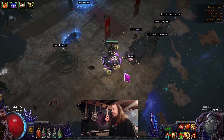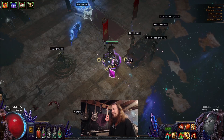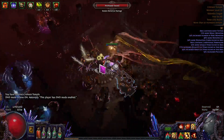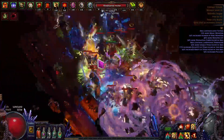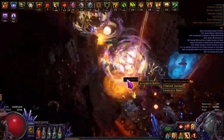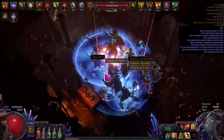My map of choice is still going to be Crimson Temple, and I'm also going to do some Park. Here we are in an Alch-and-Go Crimson Temple map — I tried to pick a clip that was pretty representative of my average experience. You just run in, pop your Blood Rage, start smashing stuff, explosions going off, stuff starts feeling pretty good. If you get low, just fire off the life flask and you'll be all right.